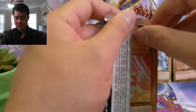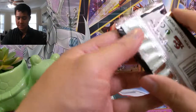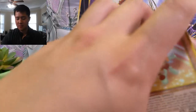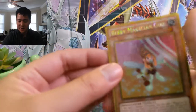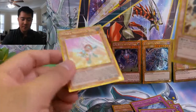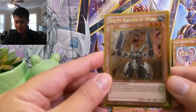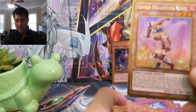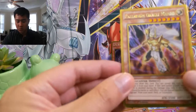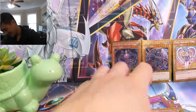Something about these gold cards — my camera does not like them. Let's get on to our last pack. Here's another one of those berry magician fruit magician girls, a Century Soldier of Stone, Apple Magician Girl, a Palladium Oracle Mahad, and then a Lemon Magician Girl.